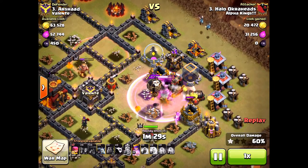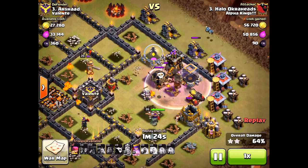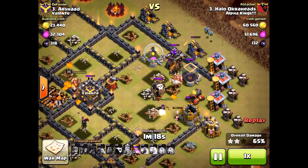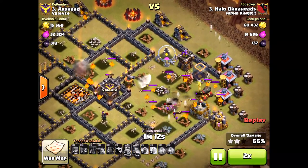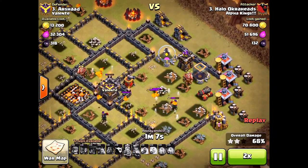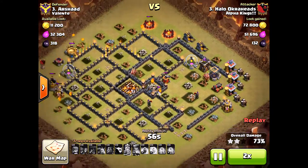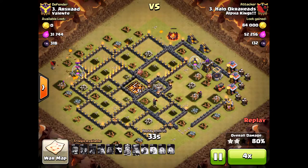If I had brought in the back-end loons toward that archer tower where they were supposed to go, I would have three-starred this base. My king and queen aren't doing much — the queen is locked onto the hound and won't take out that archer tower. It's so close. The king could not do it. One tap of the finger is the difference between a two-star and a three-star attack. I would have had it. You have to stick with the plan — sometimes in the moment I get nervous and tap the wrong place.